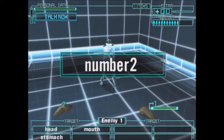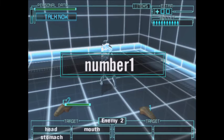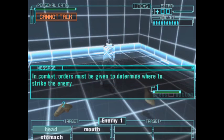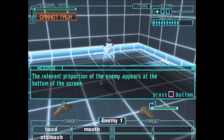Number 2. Number 1. Good. In combat, orders must be given to determine where the relevant portion of the enemy appears.